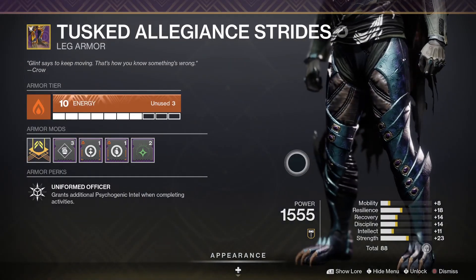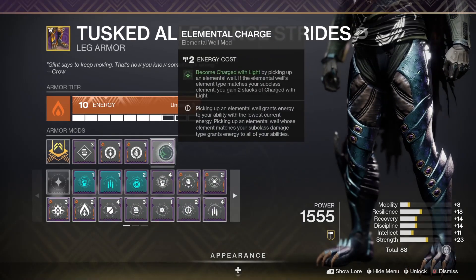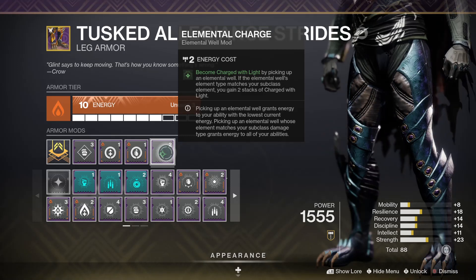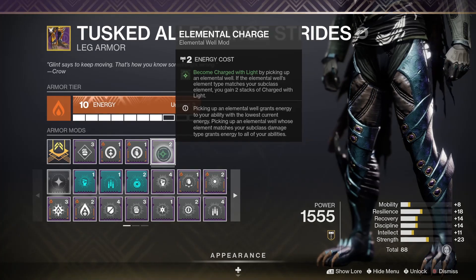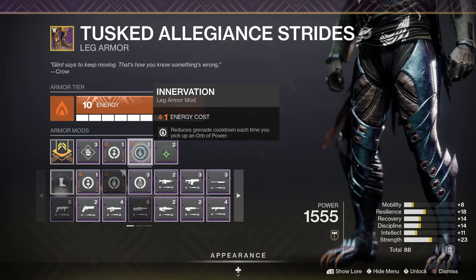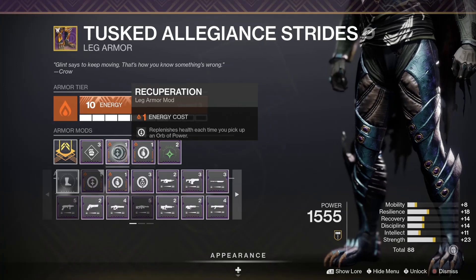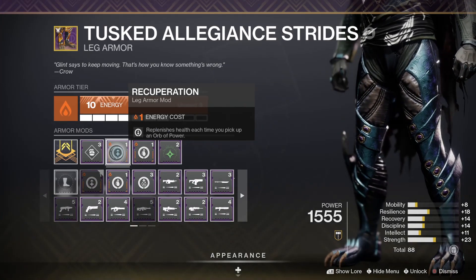For your boots, running a Solar Elemental Affinity with Elemental Charge, so all of those Stasis Shards you pick up will then make you charged with light, so that you can take advantage of Firepower. And then Innervation, which reduces Grenade Cooldown each time you pick up an Orb of Power, and Recuperation, so you get health back each time you pick up an Orb of Power.